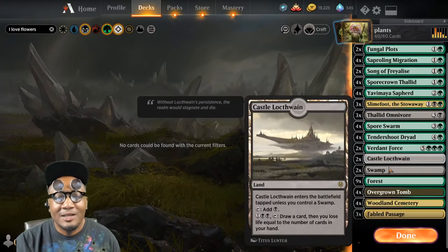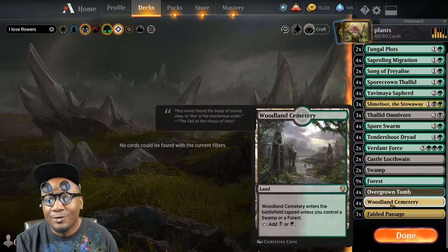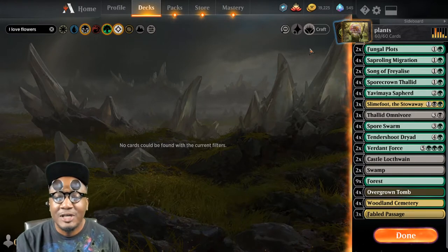Two Verdant Force. For the lands: two Castle Locthwain, two Swamps, nine Forests, four Overgrown Tomb, four Woodland Cemetery, and three Fabled Passage. Pretty simple land base — 24 lands.